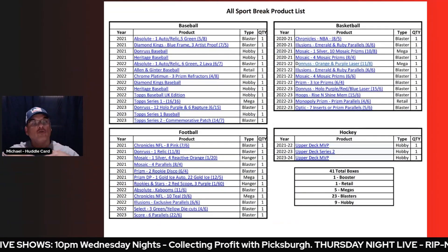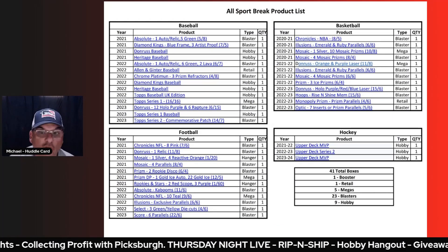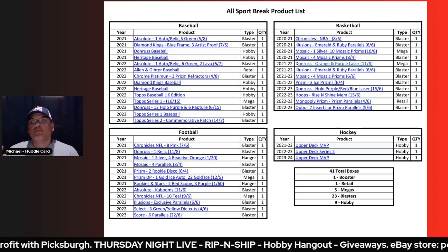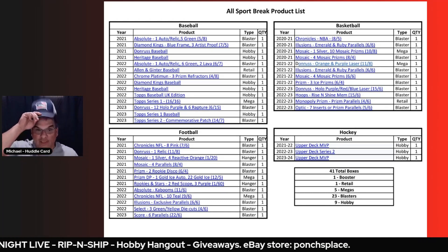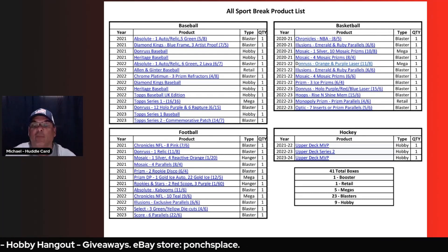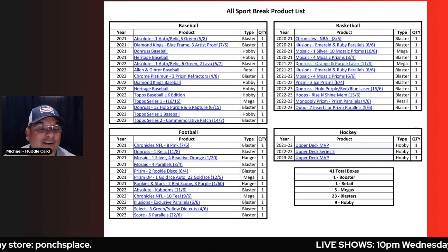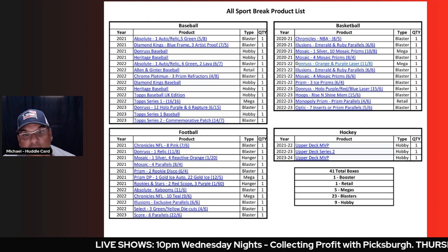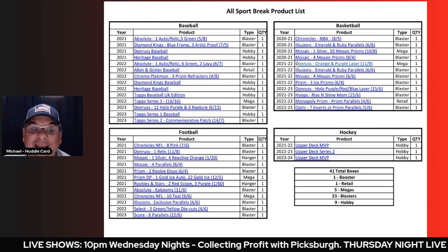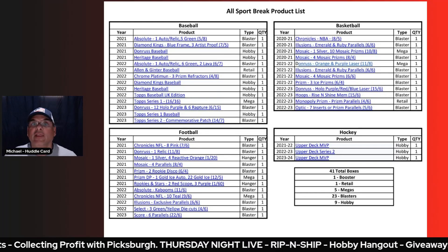So here's your product breakdown. You saw all the boxes on video — it's 41 total boxes. There's one booster box, which is the Monopoly — I listed it as retail but it's really a booster. One retail box is the Allen and Ginter, which I believe has around 24 packs or more. There are five mega boxes, 23 blasters, and nine hobby boxes.